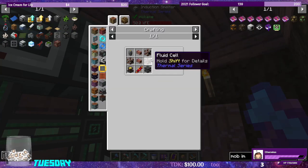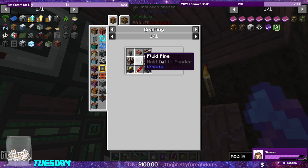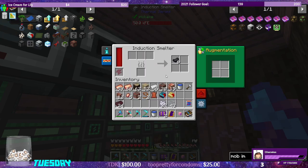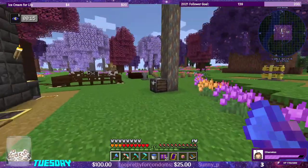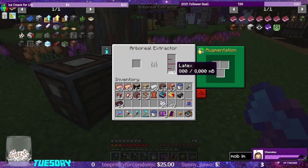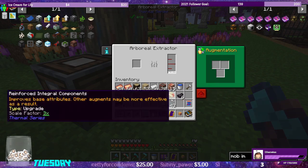We need 4, 8, 12 — we need 12 pieces of rubber to be able to make the fractioning still. We have six so far. Vines are not really a good option to make rubber in bulk. We're at 800 millibuckets of latex, so that's almost a bucket's worth.